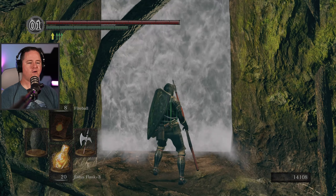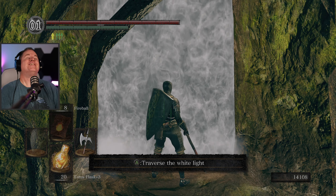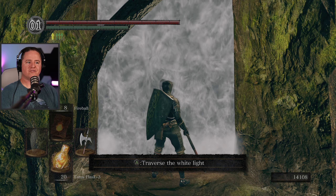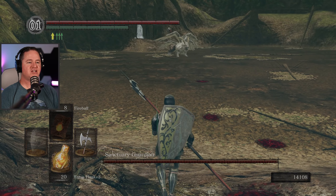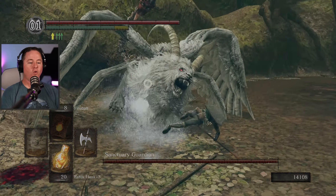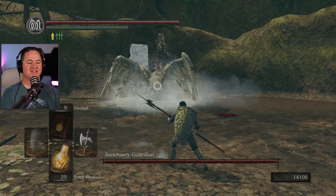I can try to remember how to switch between items. Oh, here we go, baby! Let's see what's over here. You hear that? Something like a creature. Sanctuary Guardian! Oh my goodness, what are you?! You are crazy looking!